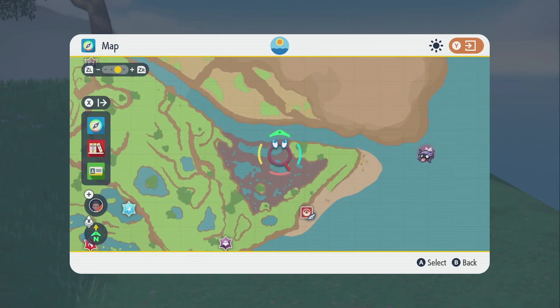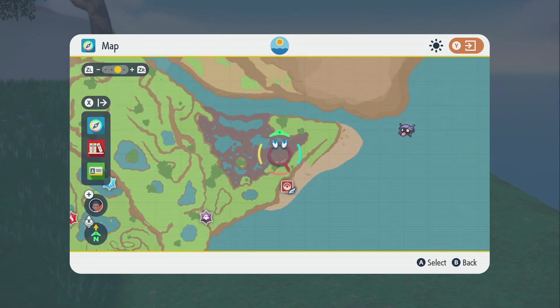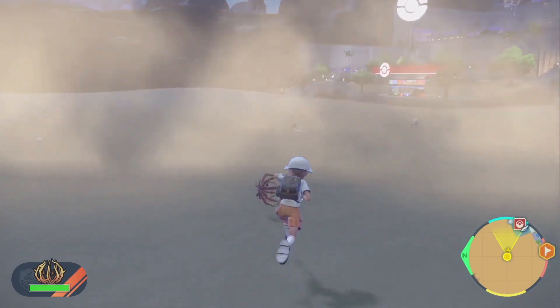There should be a bunch of Quagsires here — marsh dumps and the new regional evolved form of it. You do that, and Rellor will evolve just like the rest of them in 1,000 steps.